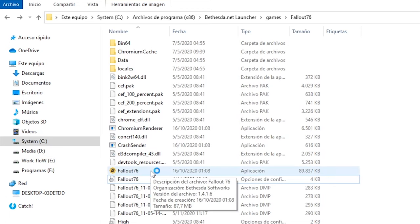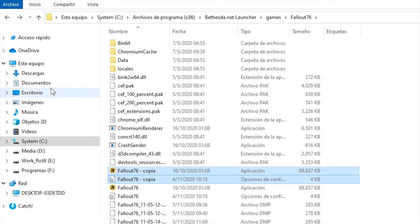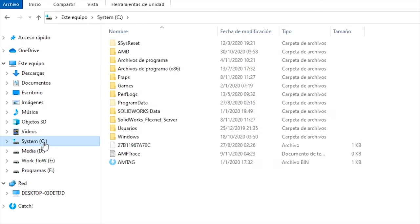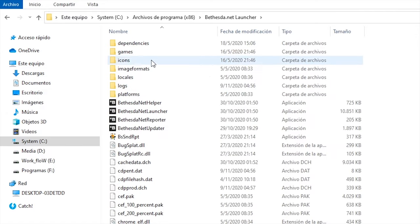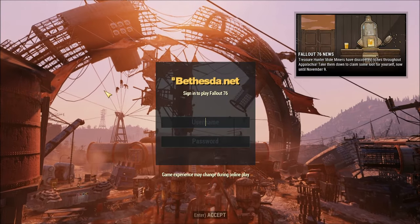To be able to run two instances of Fallout on your computer, you need to copy-paste these two files. Go there and copy-paste these two. Then one by one, double-click on both exe files. I'll leave a link below to a Reddit article — so check it out.